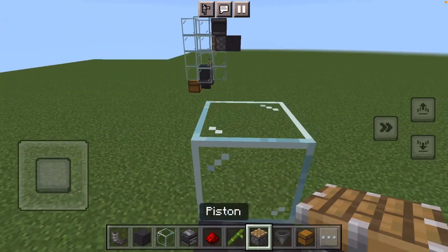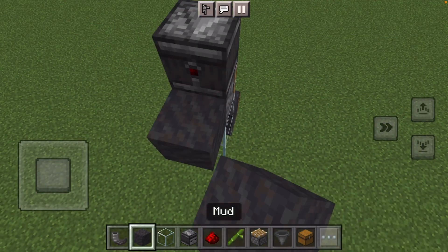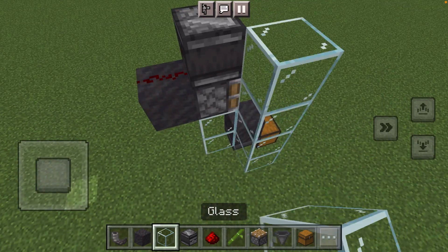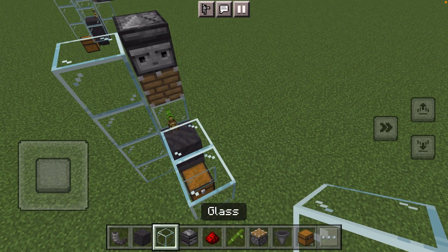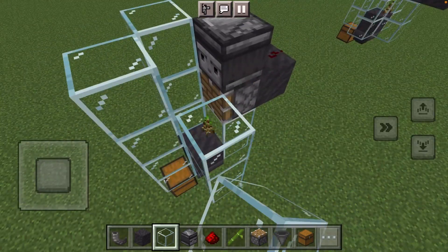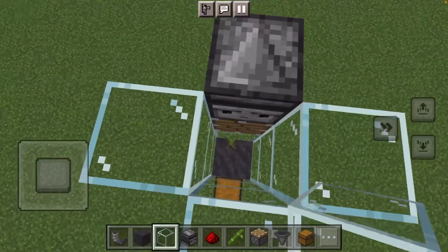Piston, observer, mud, and some redstone dust. Place some glass around, but don't forget to place your bamboo, and yeah, that's really it for today's farm. I'll see you guys in the next one, bye.